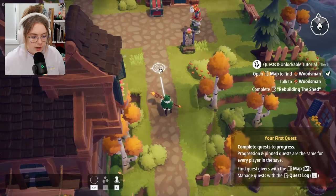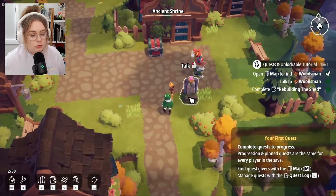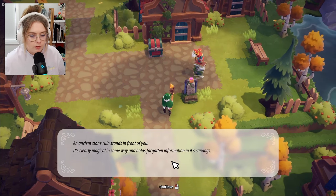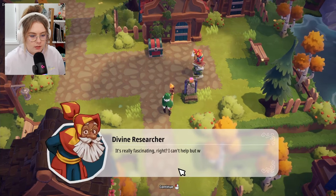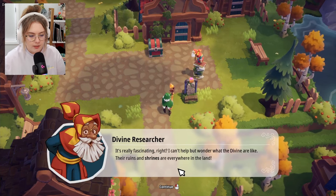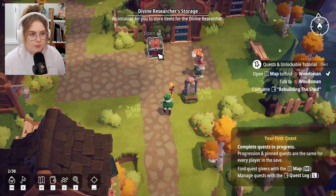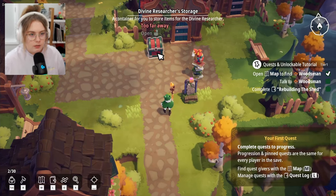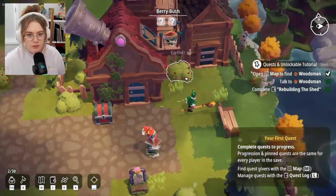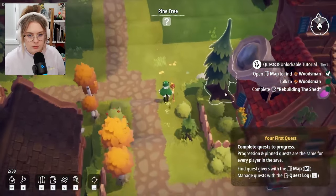I can learn about where I can harvest things from. Oh, I have an aim mode — F just pings. I can talk to the ancient shrine. 'An ancient stone ruin stands in front of you — it's clearly magical in some way and holds forgotten information in its carvings.' The researcher finds it fascinating. I try opening a chest nearby but there's nothing in it.